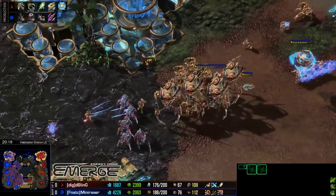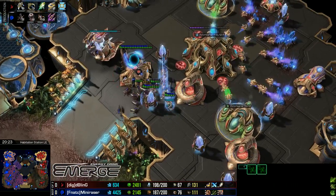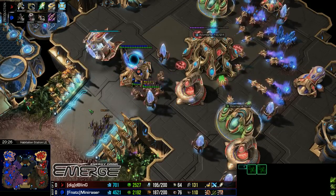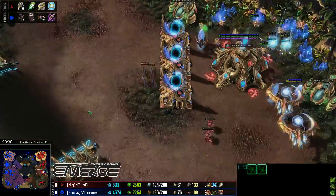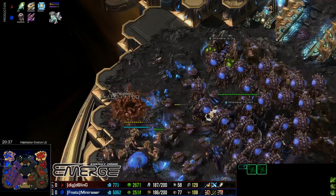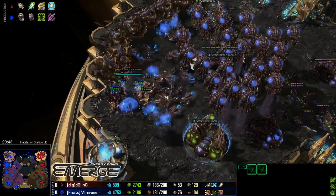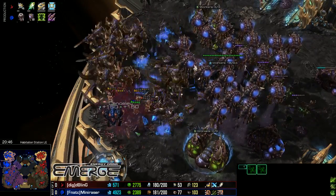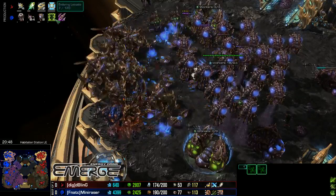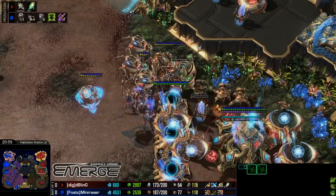Once again we have the Protoss pushing out with this very scary army. But we have Lings trying to get into the natural and into the third. The Tempests have been revealed, Mini Razor knows about this. Once again the Lings pull back to try to defend. He's losing some probes but still sitting at 56 workers, which is honestly fine for the late game. The Spires are cancelled in the natural by these Zealots — another nice counterattack by Bling. He's done so well with those so far.